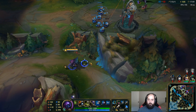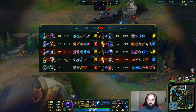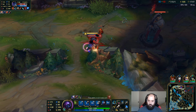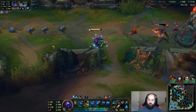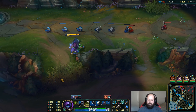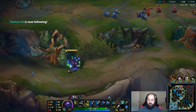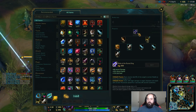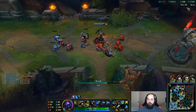Do I try and take this? How squishy is this guy — can I kill him when he walks around this corner? That's so close. I tried to leap right where I thought he was going to use his W — I was slightly off. I'm just gonna back out here. Close, but no cigar.